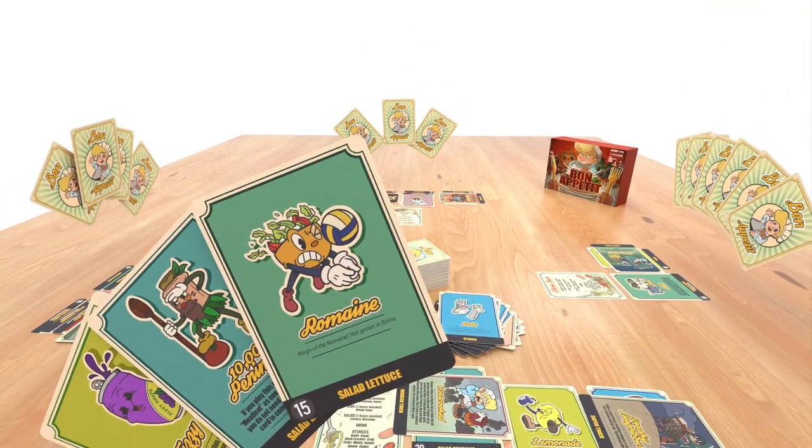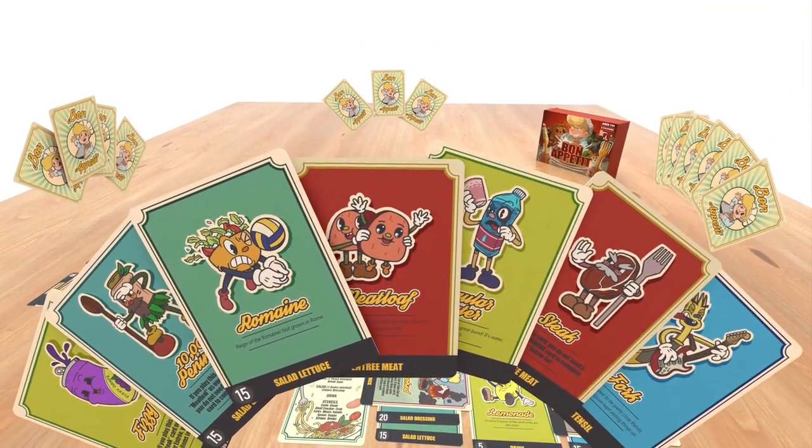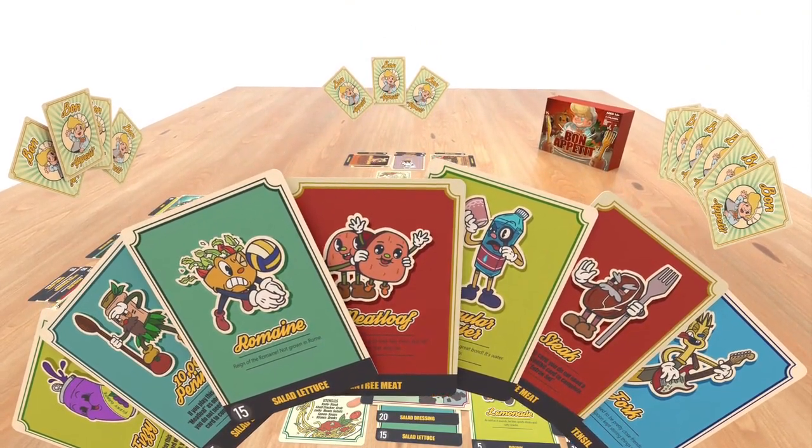Remember, after your turn, no matter if you cook, trick, or trash, you can draw new cards from the unused deck so that you always have at least one card in your hand, but no more than seven.